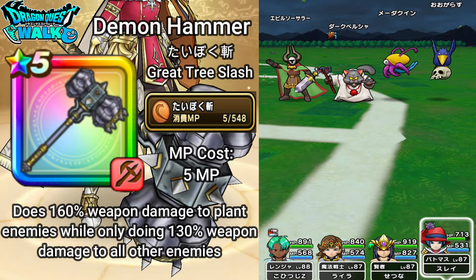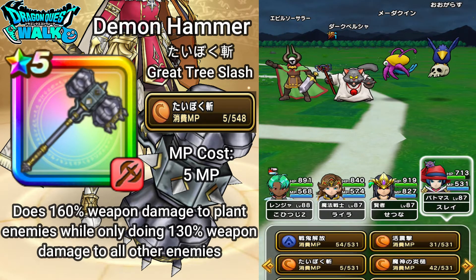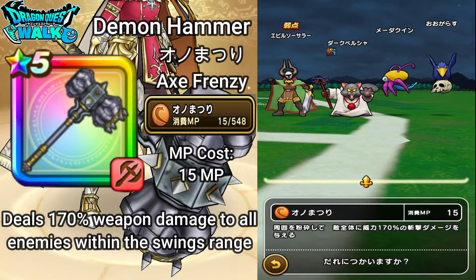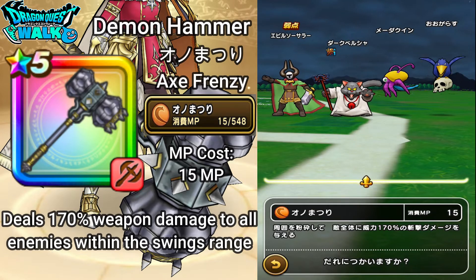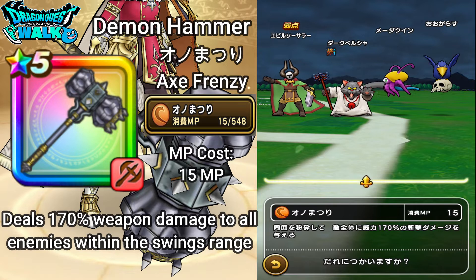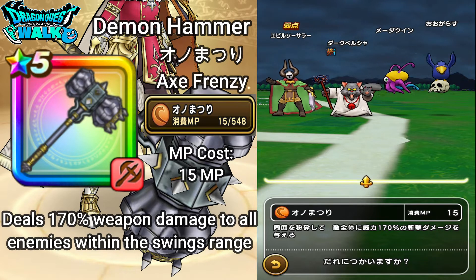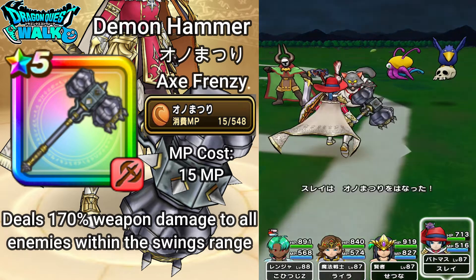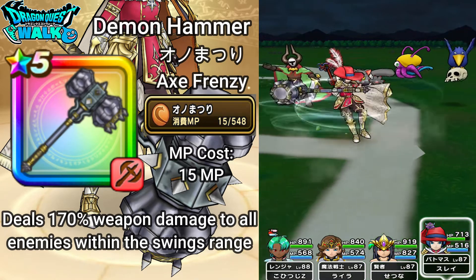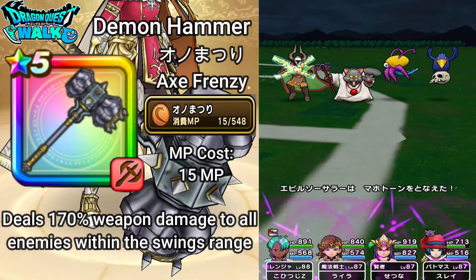Back at my Battle Master. The next ability is one we've seen before — it's going to be Onomatsuri, which is Axe Frenzy. This costs 15 MP and deals 170% weapon damage to all enemies within the swing's range. So it's going to be like this — it did some pretty good damage, got a crit there.